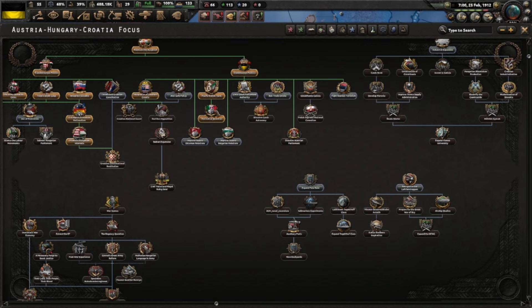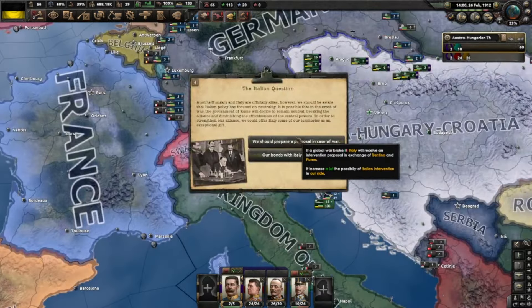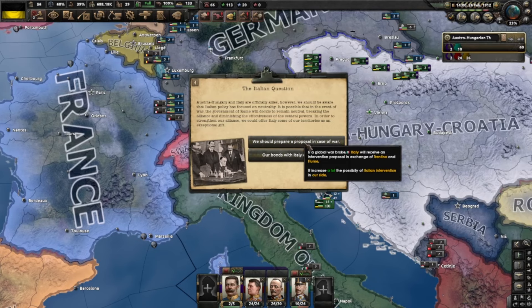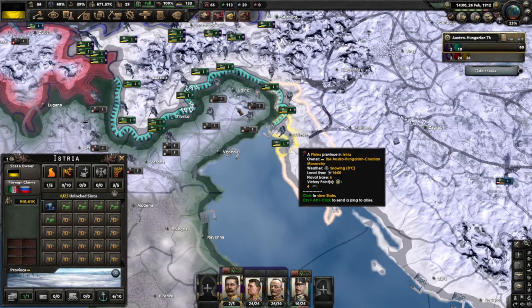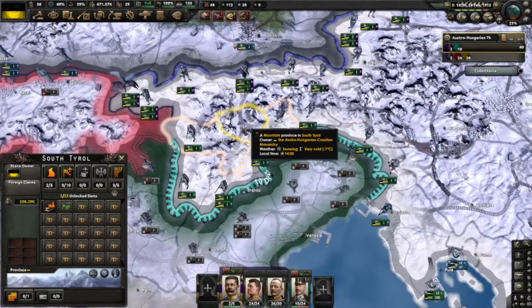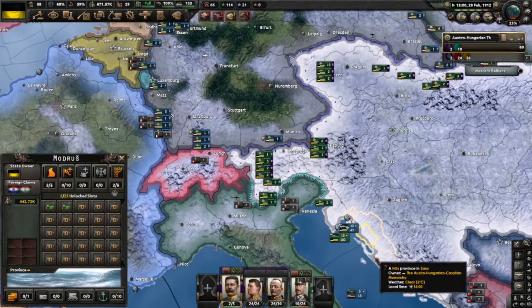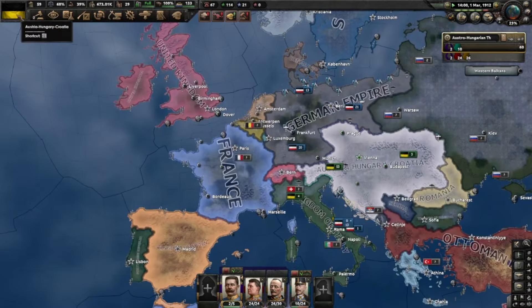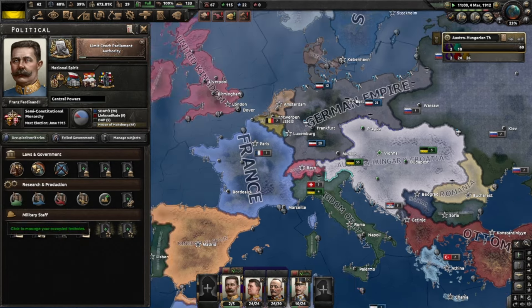We don't even get cores on this land. But at least we do get that land now - phew. Now we're thinking about giving some land back. I might start going down there but for now I'll keep going down here. I might give Italy like Trento and some of this land, so hopefully they join our side if we go to war - unlike what they did in real life.